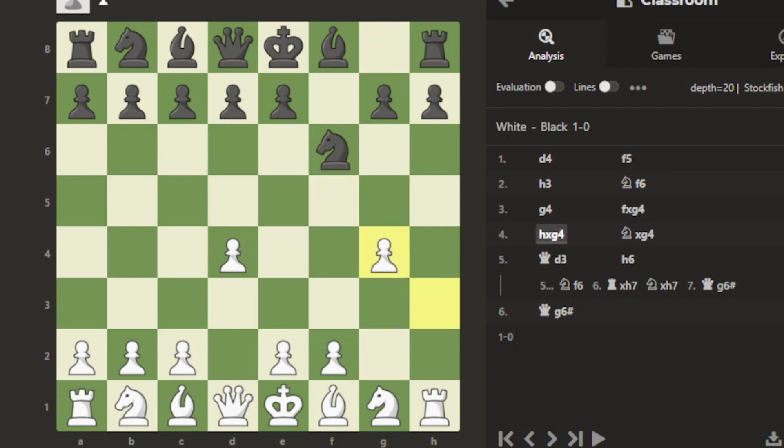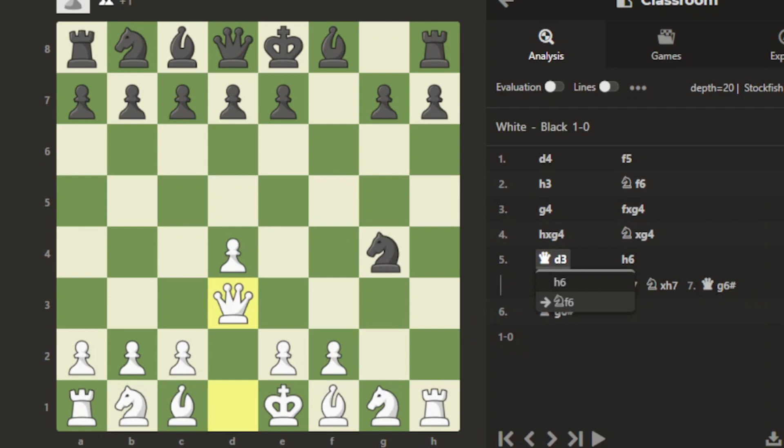White pawn captures the black pawn, then knight captures the free white pawn, and the queen moves to d3. If black moves h6, the queen goes to g6 and it's checkmate. But in case black knight moves to f6, we go to the next line.